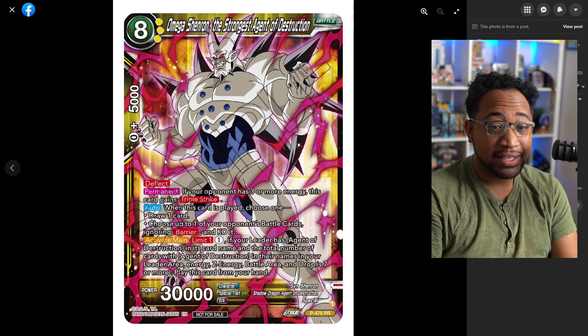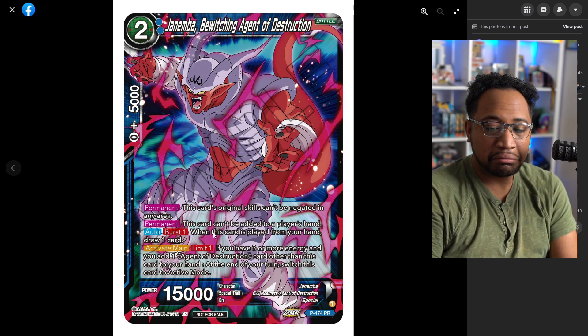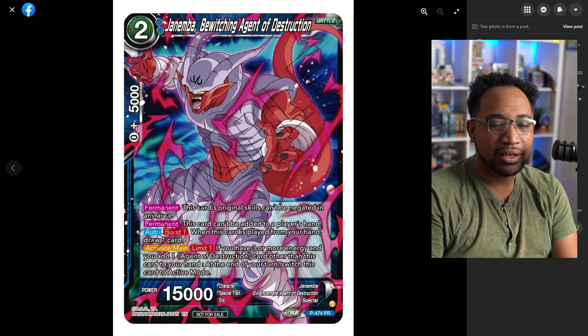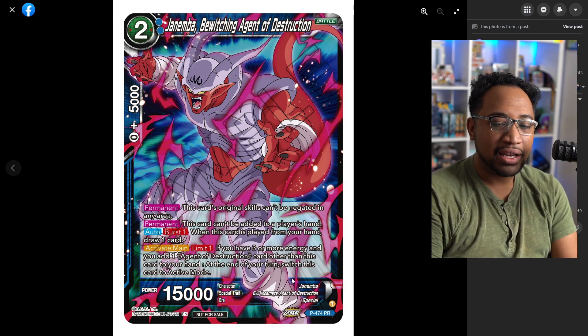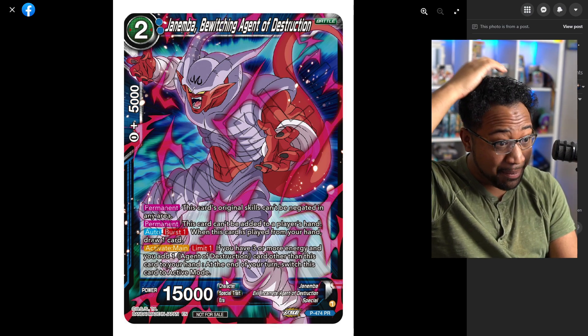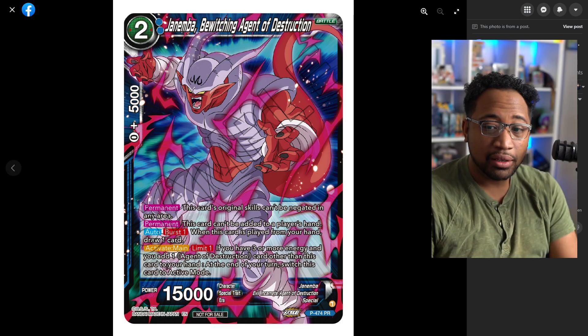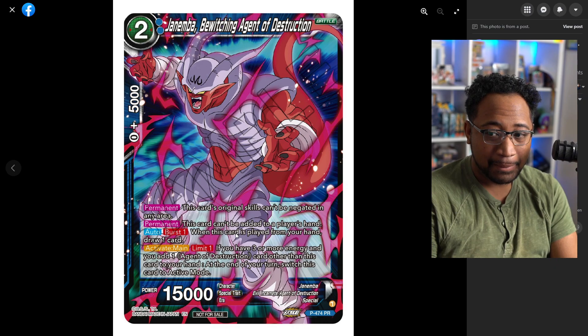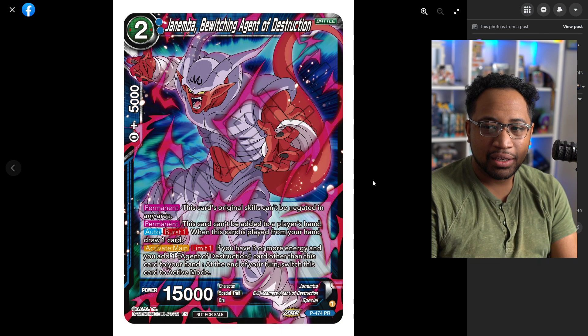This two-cost Janemba is good too. Its original cost can't be reduced in any area, and this card can't be added to a player's hand so you can't loop it. When this card is played, you draw one. Activate Main: when you have three or more energy, add one AOD card other than this card to your hand, and you switch it to active mode. So you can recycle your counters, your offering Janembas, and other AOD pieces. People are making a big deal about the wording, but we've been through this already — add one Agent Destruction card, it's in battle area.